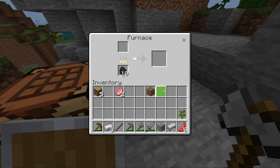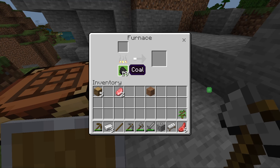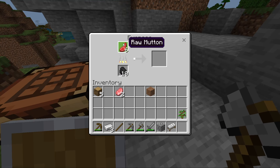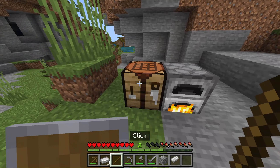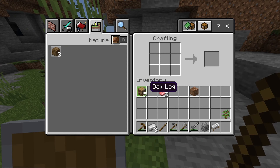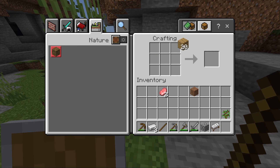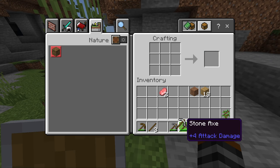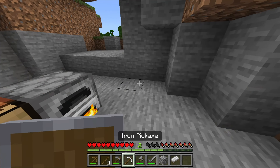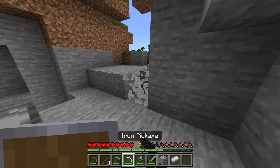Once your iron has smelted, if you have leftover coal you can also put your raw mutton or any meat in the furnace to cook it. Use the rest of your logs to make more sticks, then upgrade your tools. Make an iron pickaxe with your iron ingots — it's a lot faster to mine stone than the stone pickaxe.